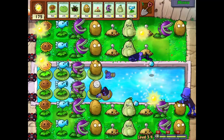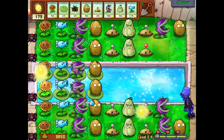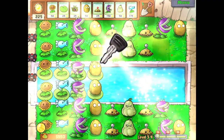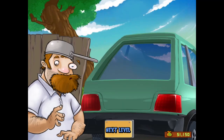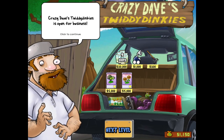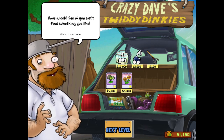Money! And I guess the water areas are safe. Eat them! Yay. What do we got? Crazy Dave's car key — now you can visit Crazy Dave's shop. Hey, you found my car! You know what that means — Crazy Dave's Twiddydinkies is open for business. Have a look, see if you can find something you like.